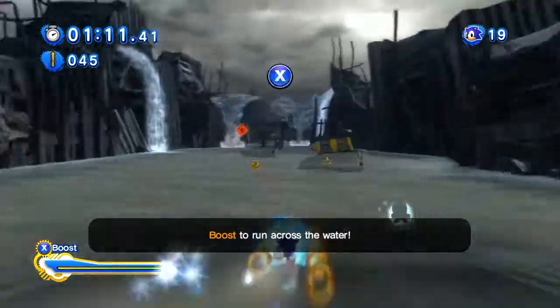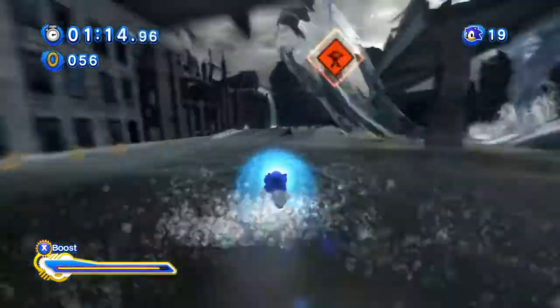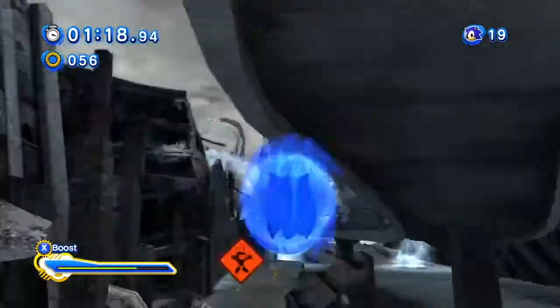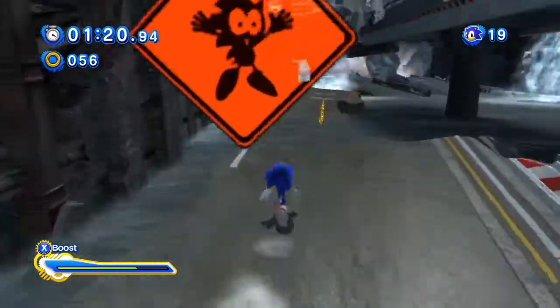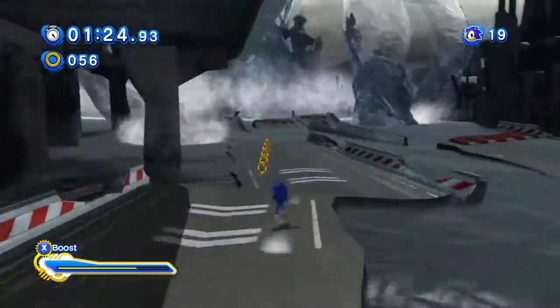We're back in 3D and we have to boost along the water, dodging Perfect Chaos's attacks and trying to make it over to them. From here, let's try to carefully platform across, avoiding falling into the water. And let's boost through again.